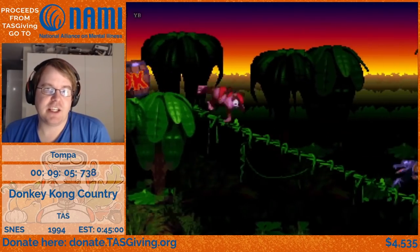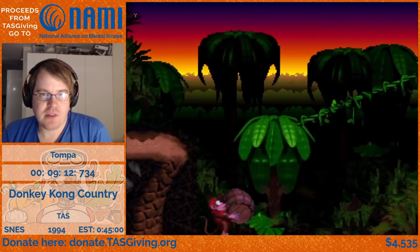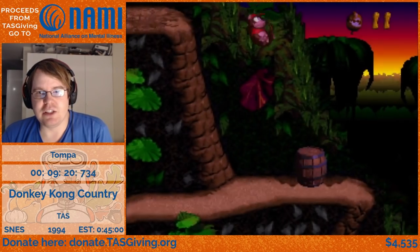The warp I just did is done by pressing a button in one of the corners in the first world. There are four places where you can do that warp — different places take you to different levels, and the fourth one takes you to the second level in the game. This is a really quick way to get into world three.